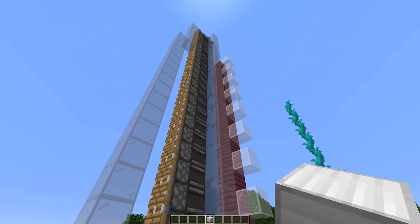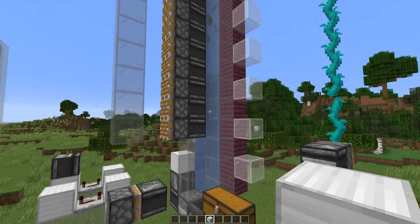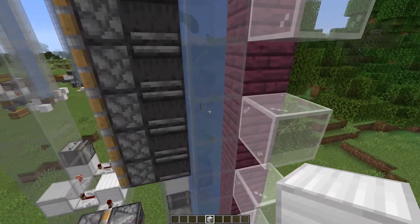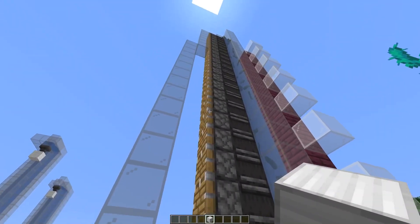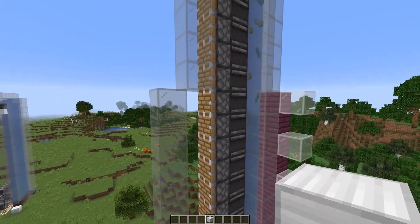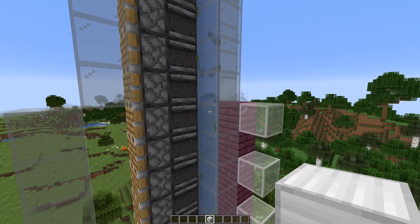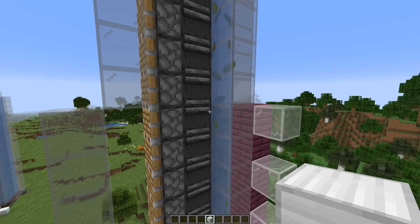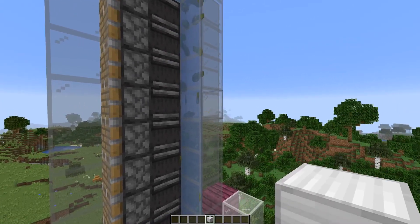So here we can see a test setup I made to see how high kelp can actually grow when it gets bone mealed, because that's random. I had some observers here that would detect the kelp plant growing and would activate normal pistons and push blocks out. After eight hours of testing I got one plant that grew up to 21 high. Later I also asked Skyracing how it works exactly in the code — they can grow up to 25 high, but it's very unlikely that would happen.